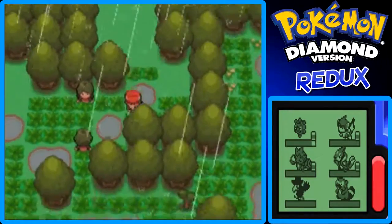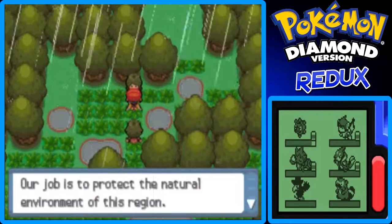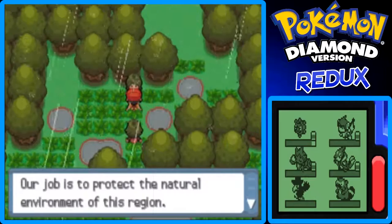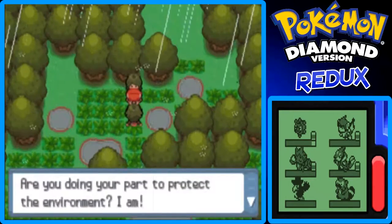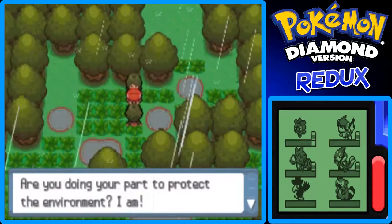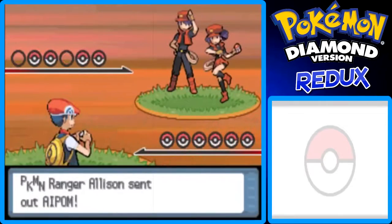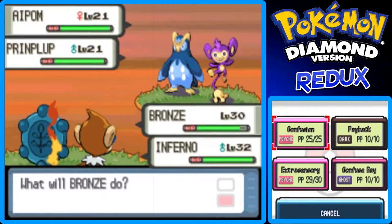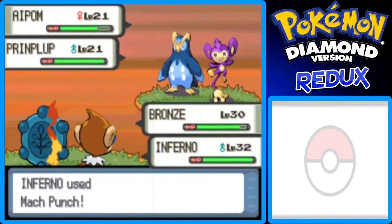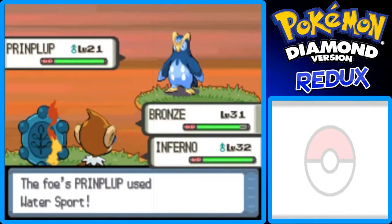Down here it's raining. Let's take on some double battles — I have Bronze and Inferno up front. These look like Pokemon Rangers; they say their job is to protect the natural environment of this region. They ask if I'm doing my part to protect the environment — I am, I recycle.